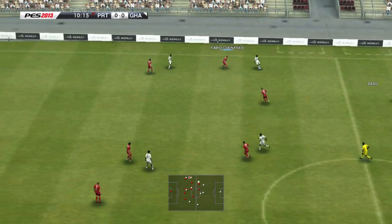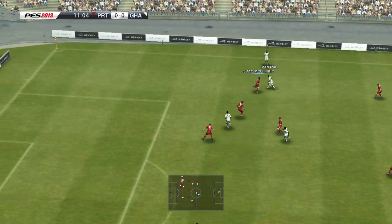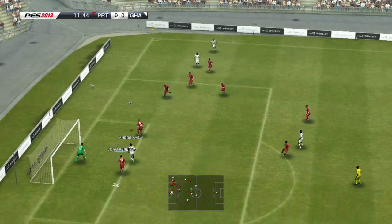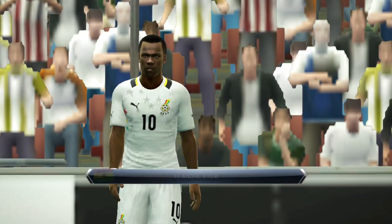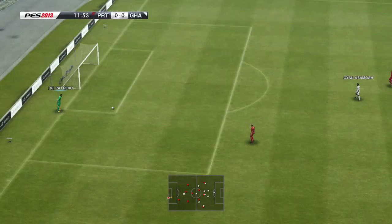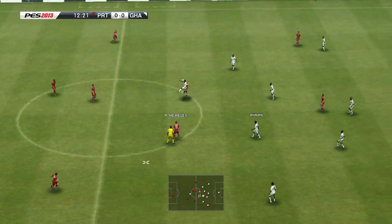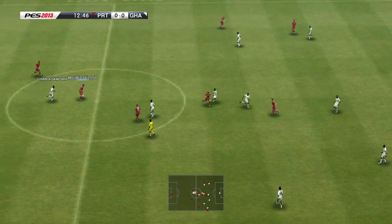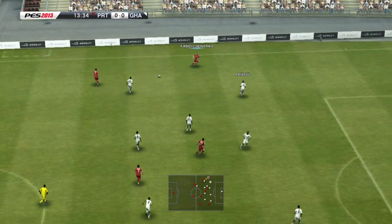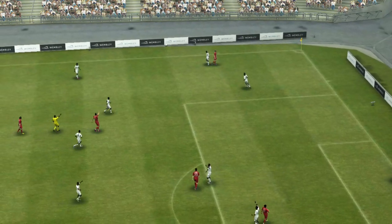Jordan Iyu... Badu, right to the back post. Jordan Iyu. The ball's with Raúl Moreles and Bruno Alves. Here's Cristiano Ronaldo — can see a throw-in in a dangerous position too.